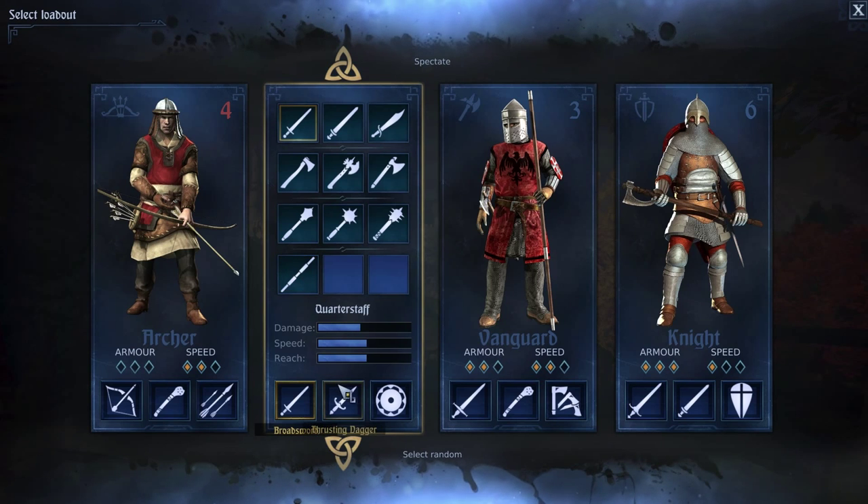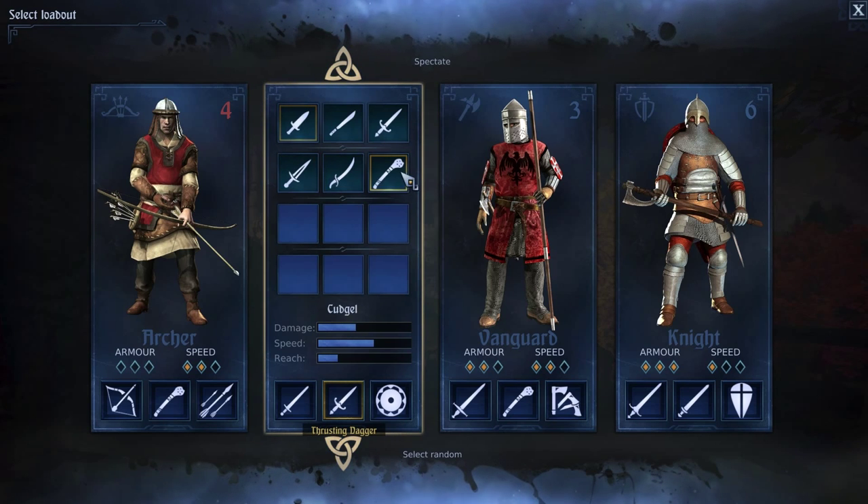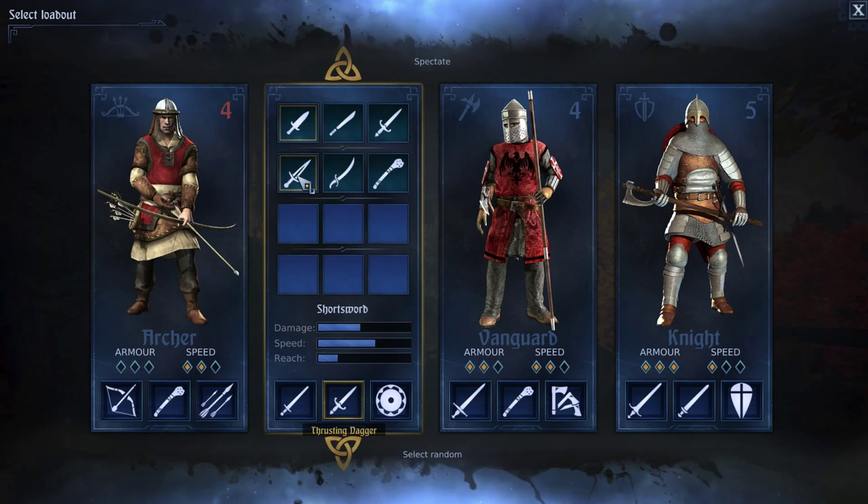For secondary weapons, you have a choice from daggers or short swords — short swords do include a massive wooden club for some reason. You're not really going to be using your secondaries much as Man at Arms; I never really seem to use them unless I'm just messing around or want to use a dagger for fun. But if you're going to use any, either use one of the fastest daggers or you can actually use the short sword — that'll definitely be touched on in future videos.